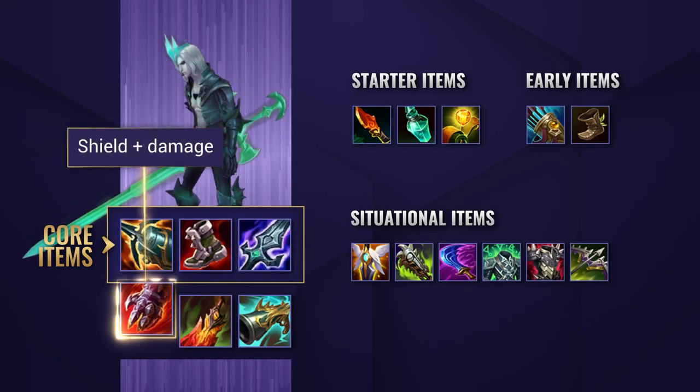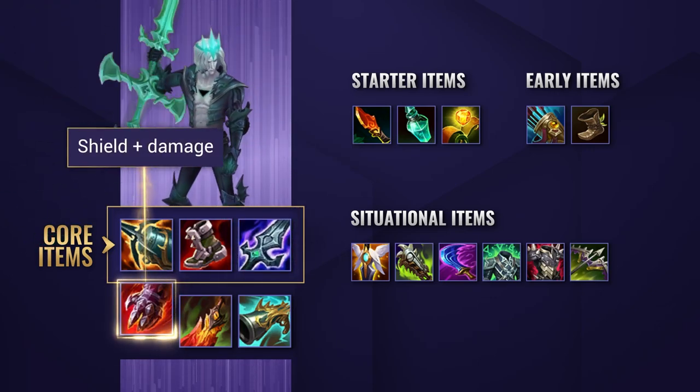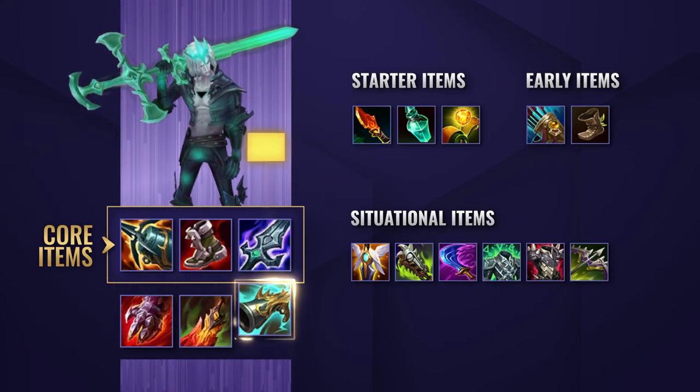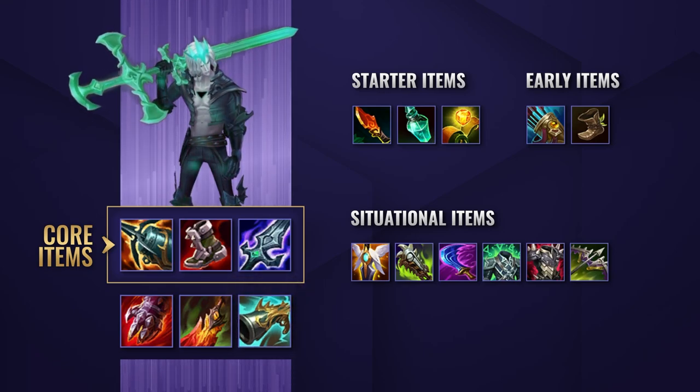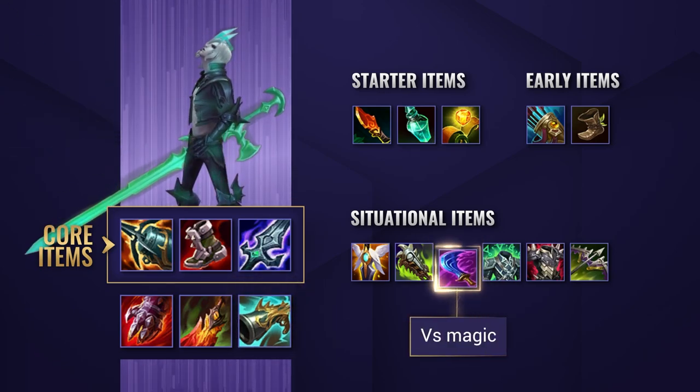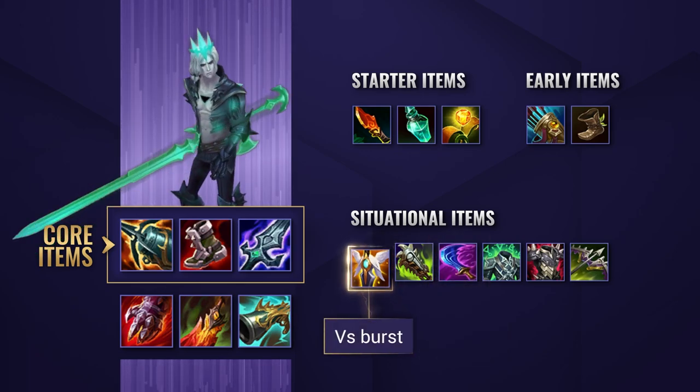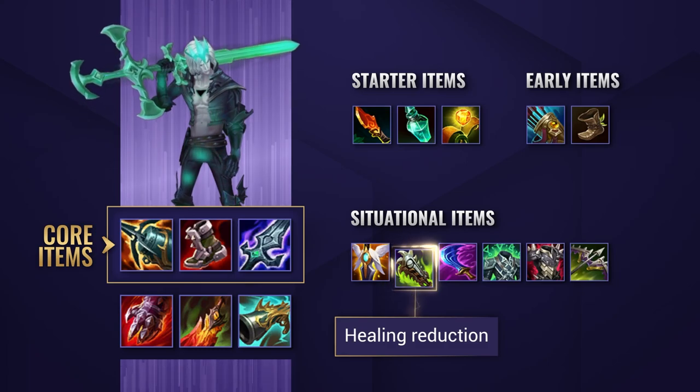After that, Sterak's Gage is gonna give you some much-needed cushion with more AD and health, Death's Dance is gonna give you some healing and damage, and the Collector is even more damage. You can swap some of those things out — Blade of the Ruined King can swap for Wit's End if you find yourself against less tanks and more magic damage, Guardian Angel is great versus burst, and Chempunk Chainsword to cut down the opponent's healing.